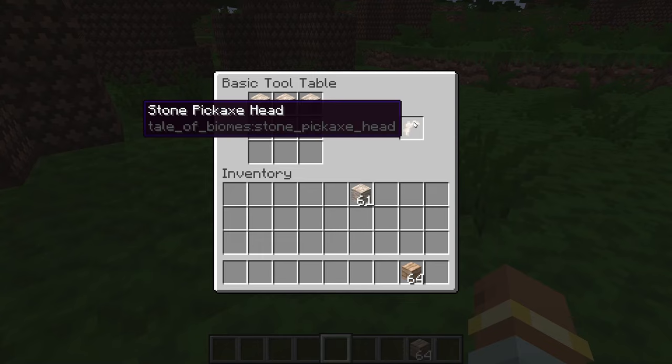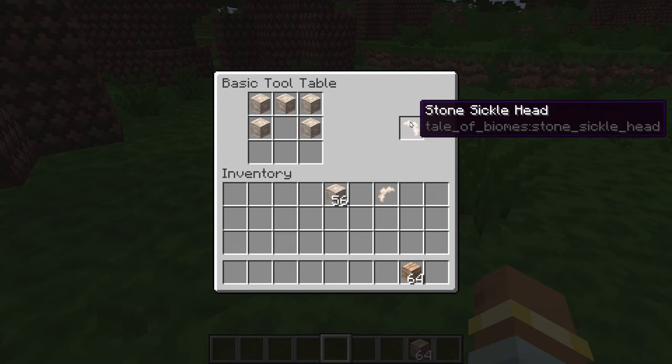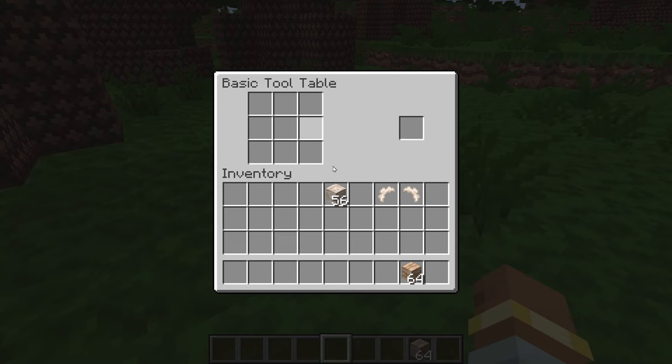I'm crafting up the tool heads right now — these are the two heads for the pickaxe and sickle. I needed to figure out how to create the axe and shovel recipes; I couldn't remember how I set that up, so I was playing around with it. Eventually I figured out all the recipes by hand. This is where the recipe book would really come in handy, even if it was just documentation of how to create tools and what materials can be used.